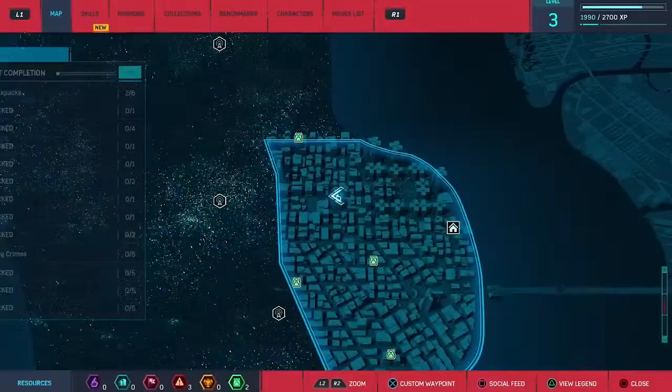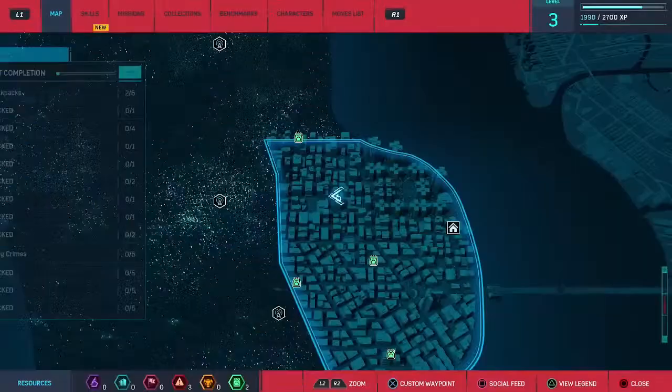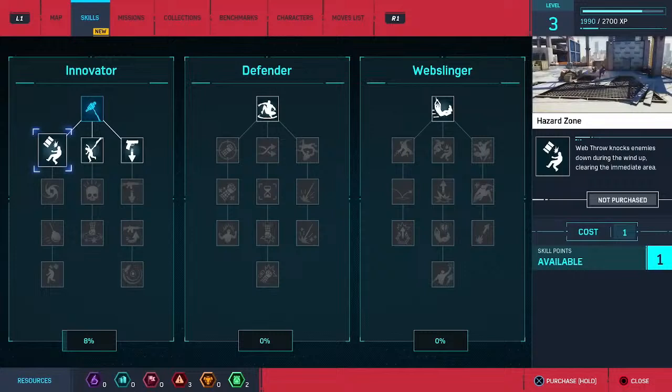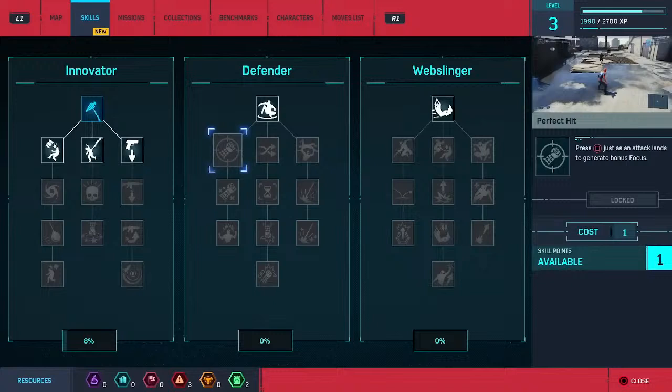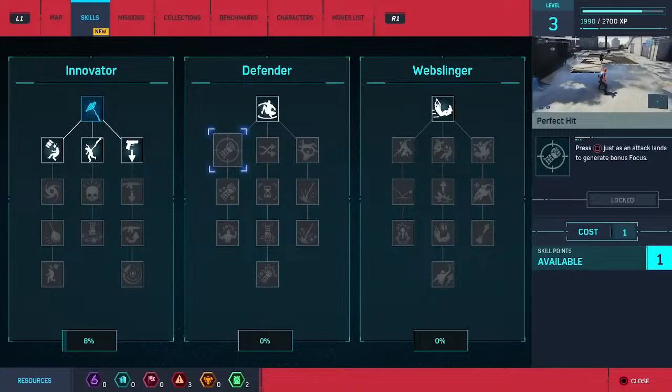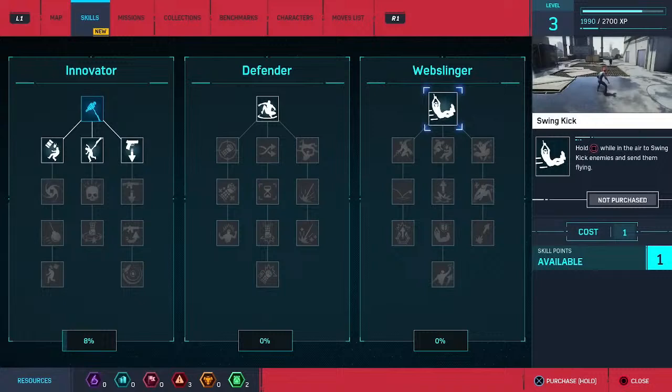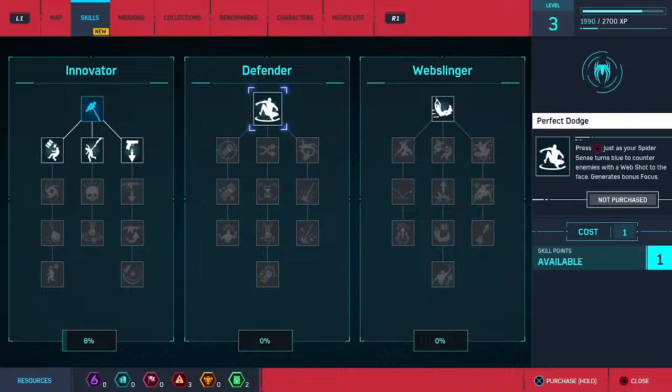We're gonna head back to the lab, but I want to check out skill points really quick. Extended perch takedown, hazard zone - what is this? Web throw knocks down, okay. The wind-up, the pistol yank. Do all the scare tactics. Surprise attack - that looks kind of cool. This seems like a lot of really good stuff you can use for combat. That looks awesome - let me go ahead and get this one. I'll get the three main ones first and then keep moving from there. Press it just as your spider sense turns blue to counter enemies.